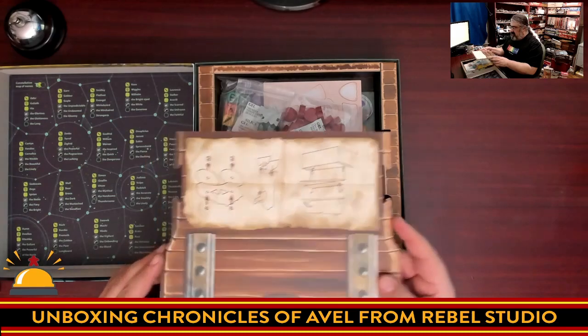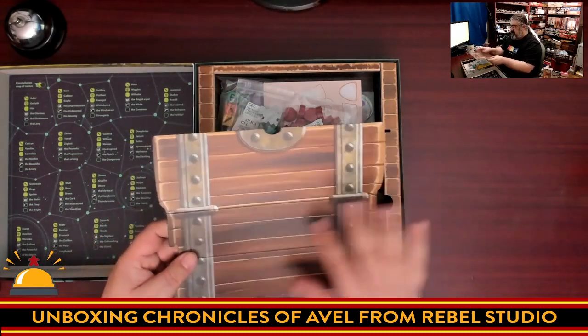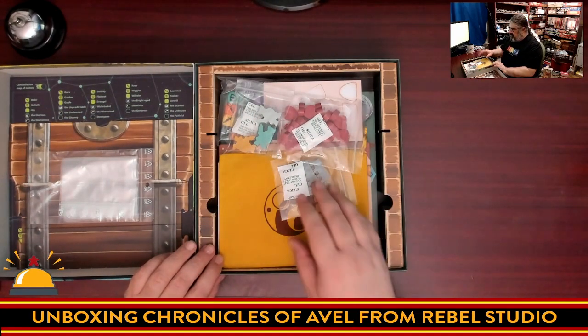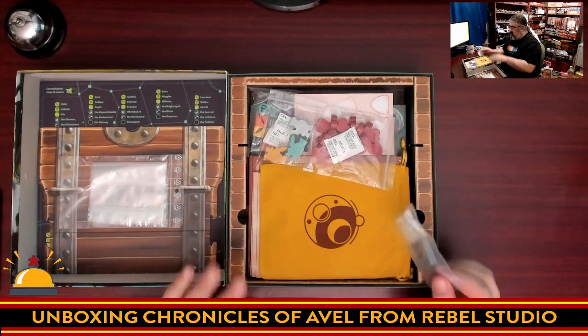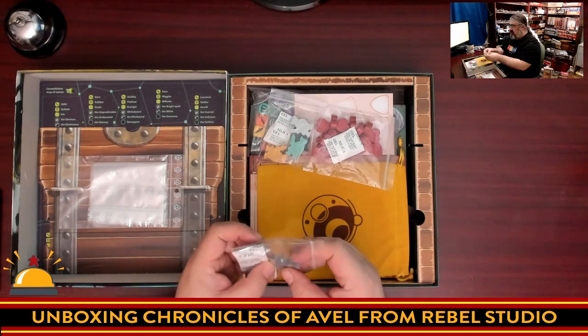This piece is for the box insert — you actually build a box insert, so this chest piece assembles as part of that. There are also bonus baggies, always appreciated, and silica packs included with the wooden components. Silica packs, for those who don't know, are there to protect from humidity, so if you live in a highly humid area you may want to keep these with the game.